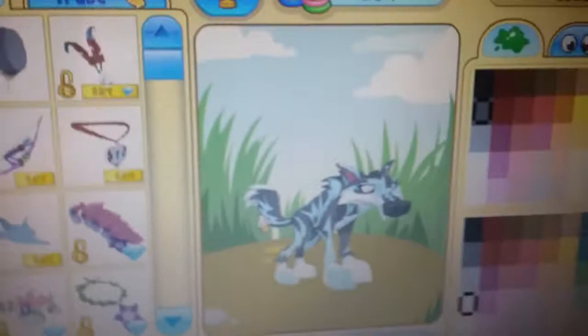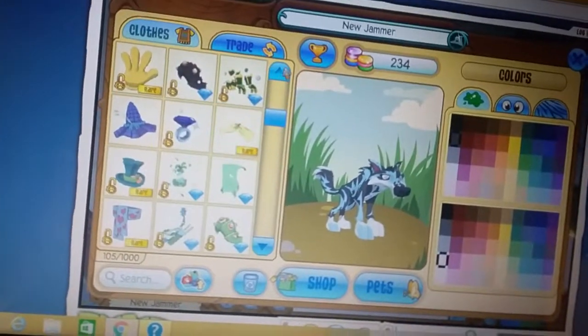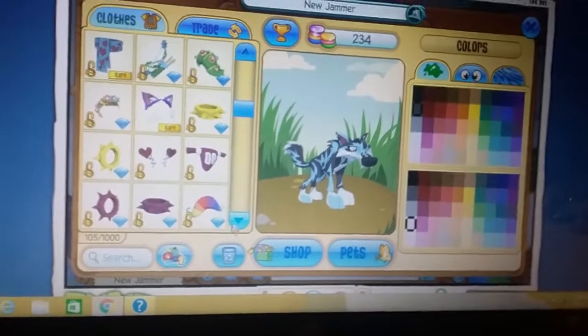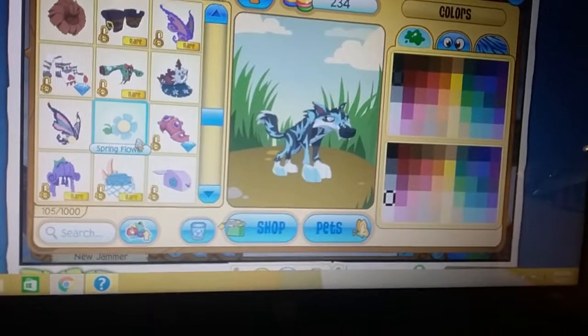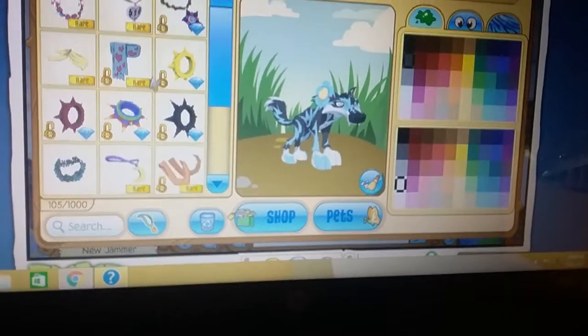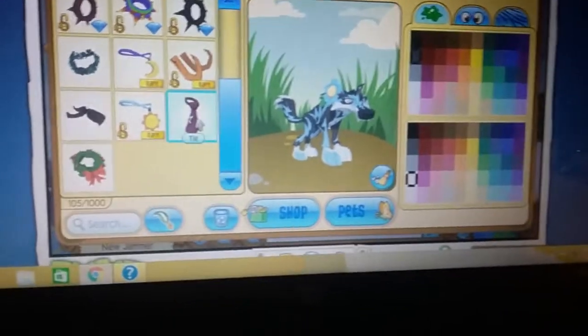I decided to make the wolf look like this. Now let's look for the items. We're gonna get the flower, and the next item is going to be the tie.